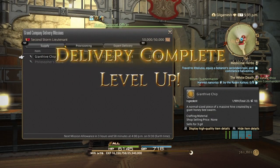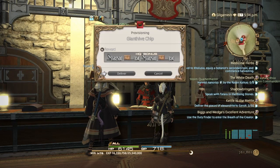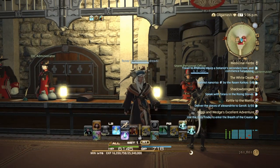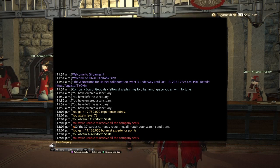We're almost to level 77 just by that alone. And now let's pass in Botanist. My Botanist did not get a level, which is fine. We got 11 million for Botanist and 19 million for Miner.